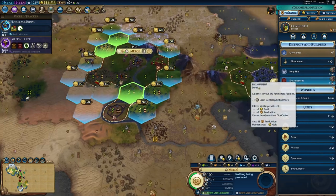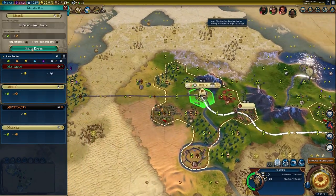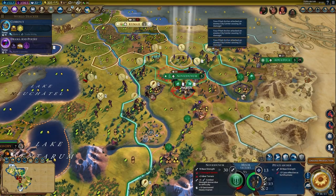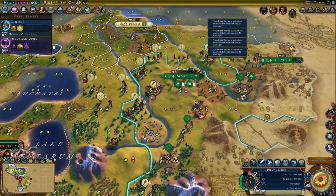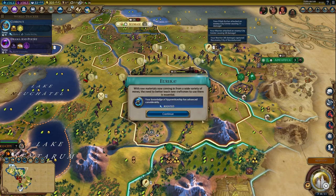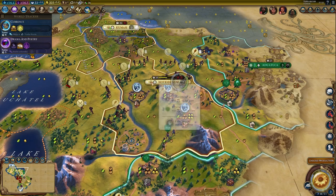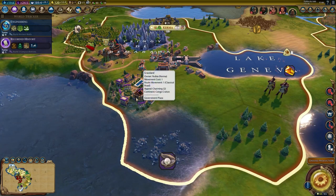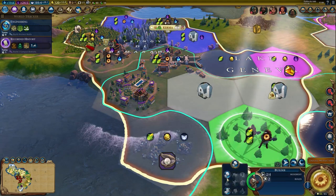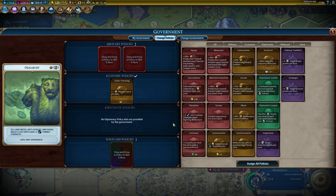Build an encampment to start earning great general points. Don't forget to keep the economy and logistics going by sending traders to the front to build roads. The rest of the district build order depends on what type of districts the conquered cities provide. Prefer to focus on commerce hubs early, then switch to districts geared towards a specific victory type. Don't forget to build a government plaza and the warlord's throne — sometimes the ancestral hall might make sense if there is a lot of land to settle afterwards.